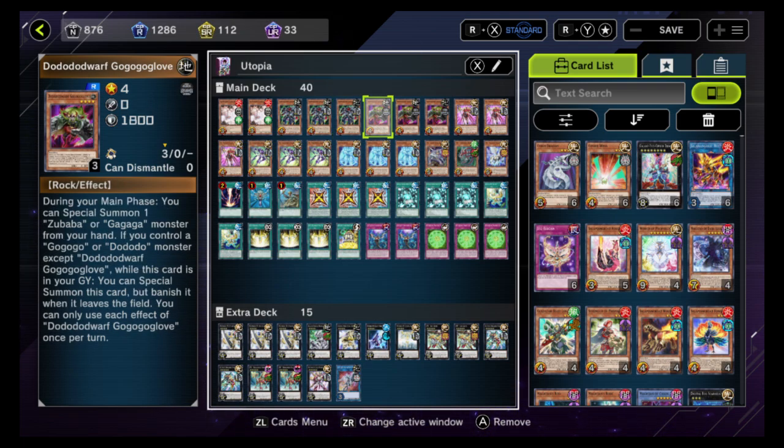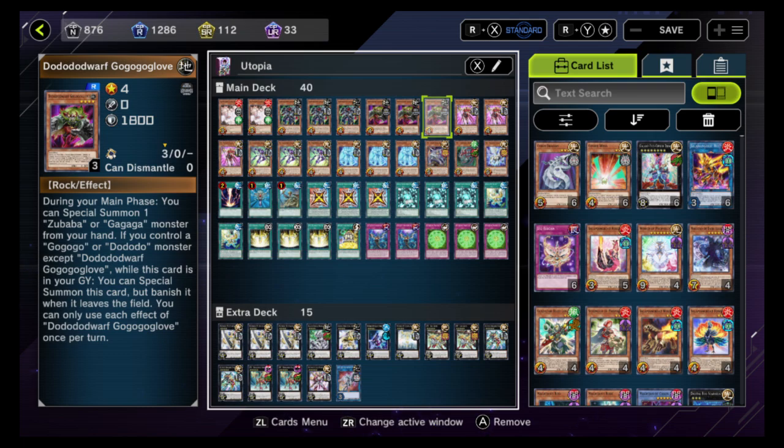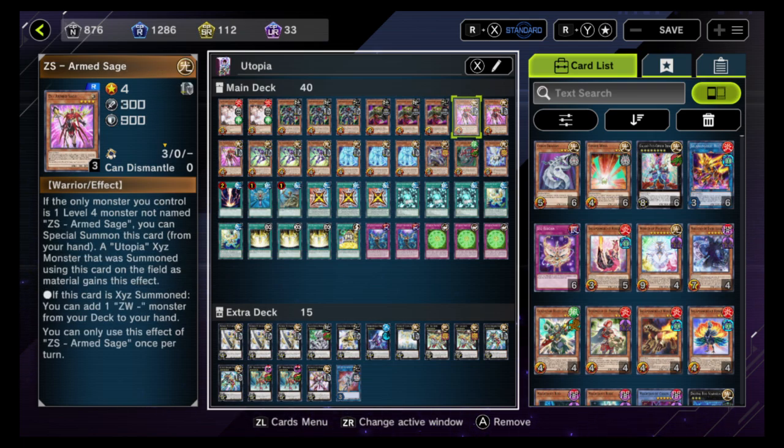While it's on the field, you can target a Go-Go-Go or Do-Do-Do monster in the graveyard and special summon it. You cannot summon except Xyz for the remainder of the turn from the extra deck, and you can only use each effect once per turn. It's a good way to actually board up two cards depending on how your opening hand breaks. Do-Do-Do and Go-Go-Go Glove is another good card — during the main phase you can special summon a Zubaba or Gagaga from the hand if you control a Go-Go-Go or Do-Do-Do, except same name. While it's in the graveyard, it can special summon itself back, banishing when it leaves the field. It's very interchangeable, and with the Armed Sage, if you only have one level four with a different name, it's a quick special summon.